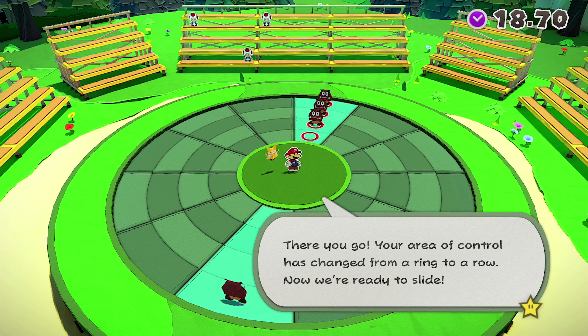It's sliding! You cannot only rotate each of the rings, but you can also slide the panels in a row. First press L or R to switch from rotating to sliding. There we go — we activated sliding. Your area of control has changed from a ring to a row. Now we're ready to slide.